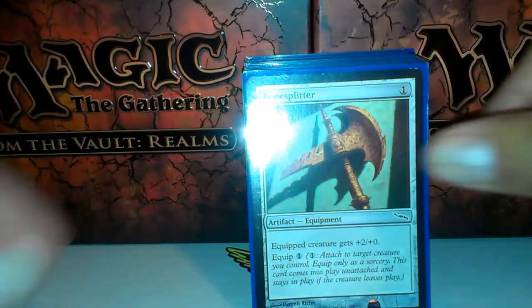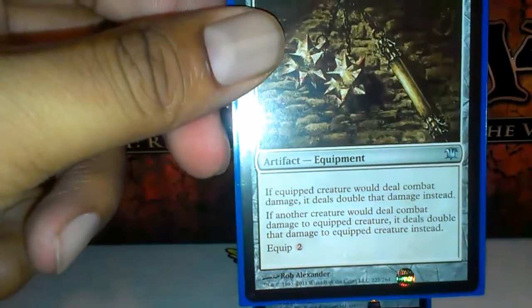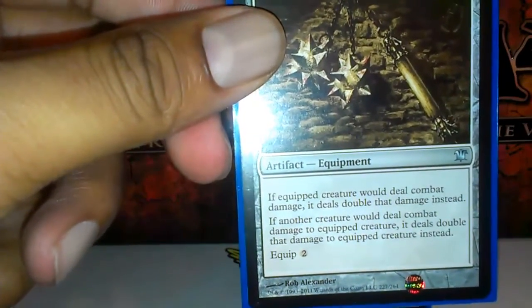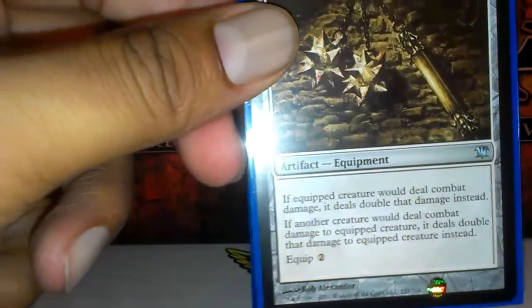Bone Splitter. Inquisitor's Flail — if the equipped creature would deal combat damage, it deals double that damage. And if it would take damage from another creature, it takes double that damage.